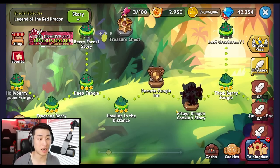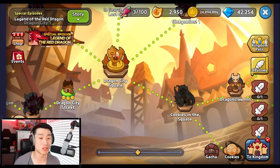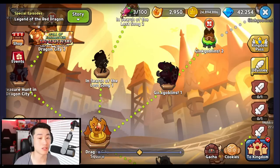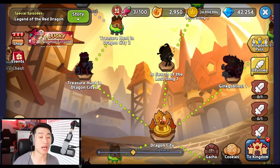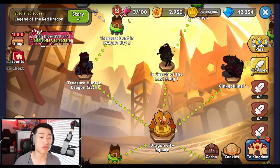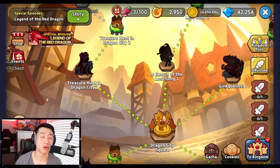To recap: go through the entire story, reach the Dragon City Square, continue completing all the missions to get extra rewards, and refresh your quills as much as possible.